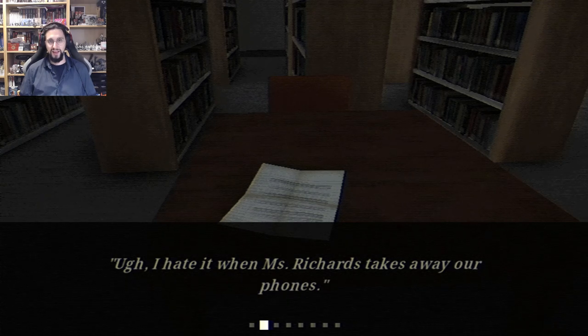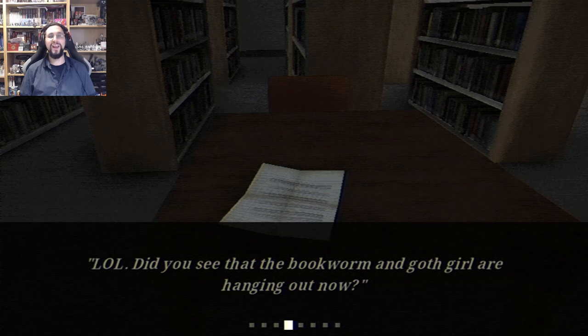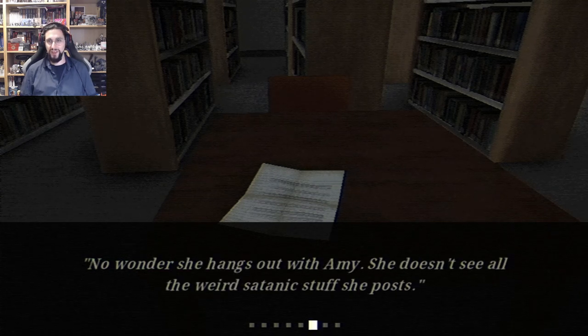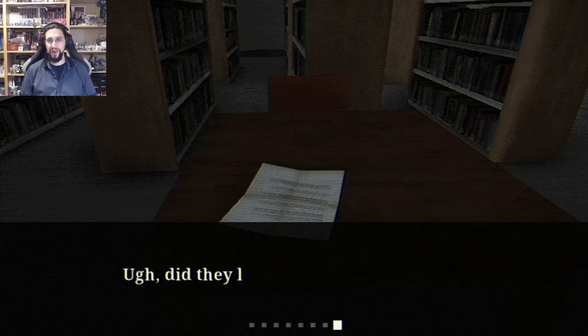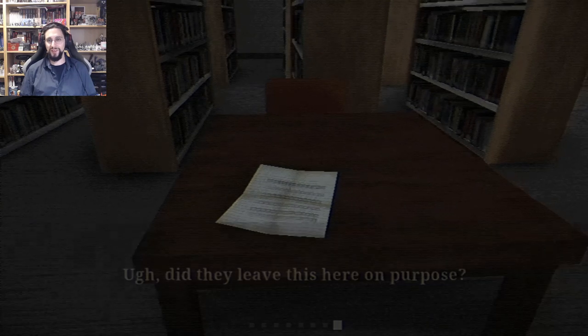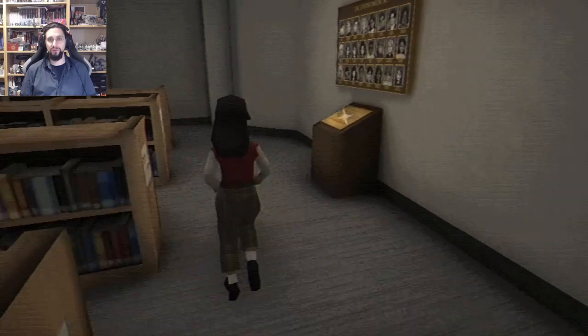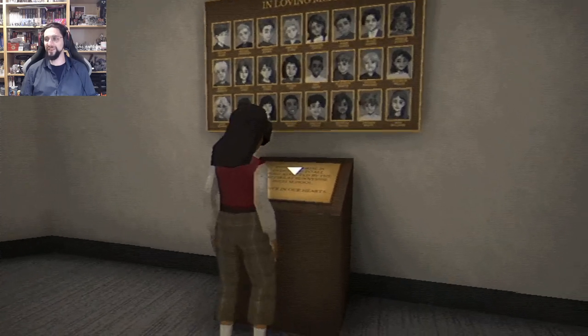A note between students: 'I hate it when Mrs. Richards takes away our phones. Seriously? Now we have to write notes like we're cavemen? LOL. Did you see that the bookworm and goth girl are hanging out now? No way. Kind of makes sense. I heard Vivian doesn't even have a cell phone — isn't that crazy? No wonder she hangs out with Amy; she doesn't see all the weird satanic stuff she posts.' There's a drawing of Amy with devil horns and fire behind her.